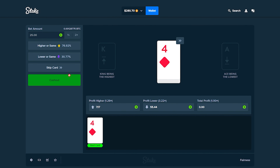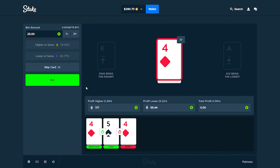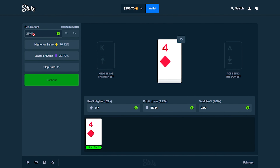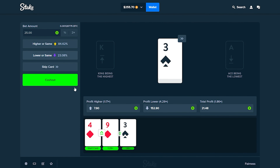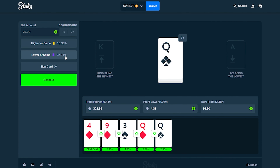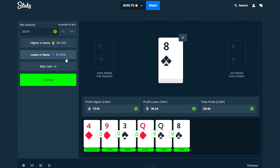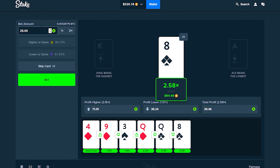I want to have a good experience my first time playing, so hopefully we can manage some profit. Good thing that was on a lower $25 bet. Playing it pretty safe now — low, high. Almost a 3x, I'll take that. $320 right there.